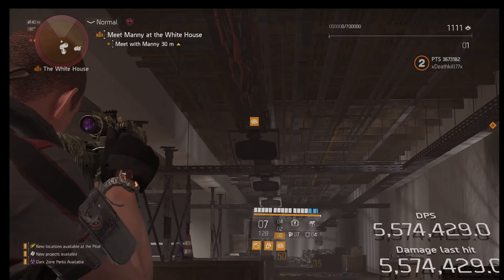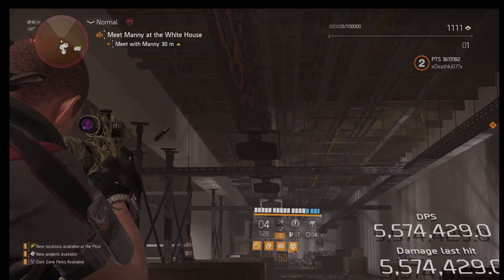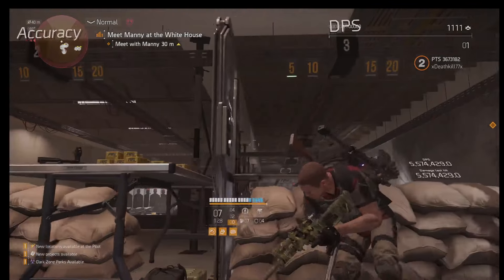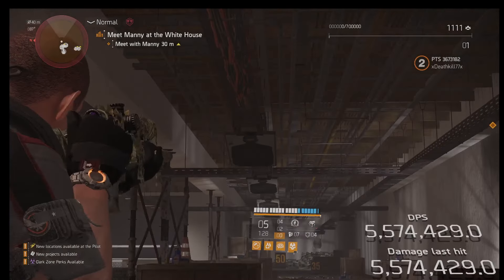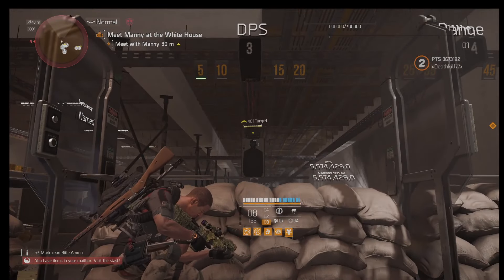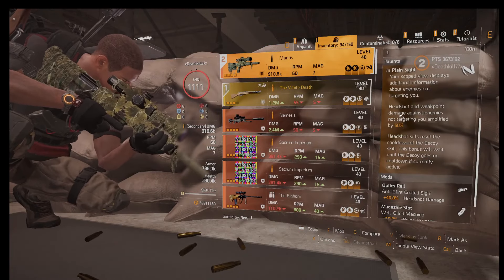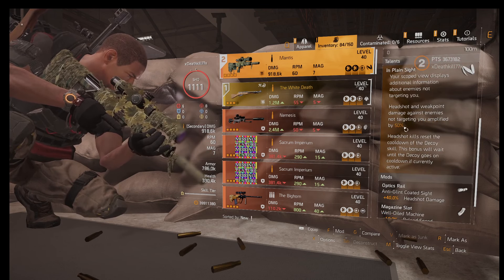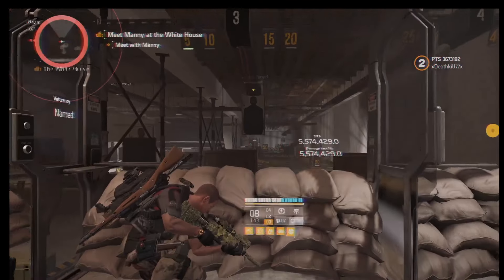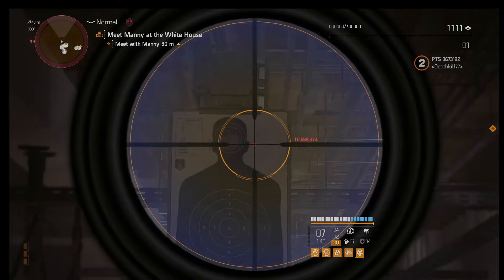Let me show you — the Mantis hits for 10 million and it crits for basically 14 million. So you're at least hitting for 9 million and up. Don't forget these targets are not getting the extra damage from the amplified — to targets that are not targeting you, you get 50% amplified damage, plus you have the Decoy with the skill. Unfortunately the targets in the range do not show that to you properly, but you would at least hit for like 10 million and up.